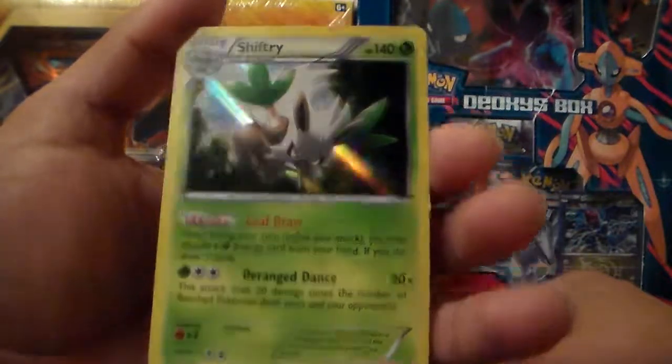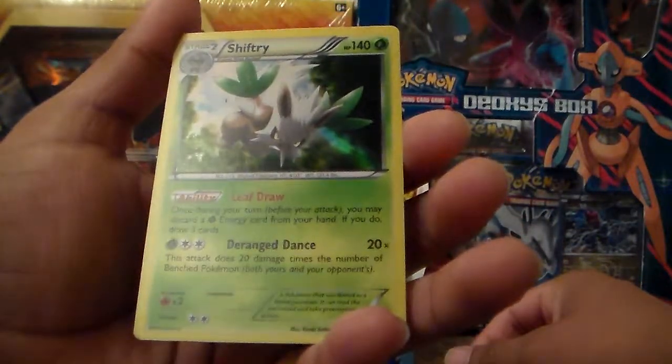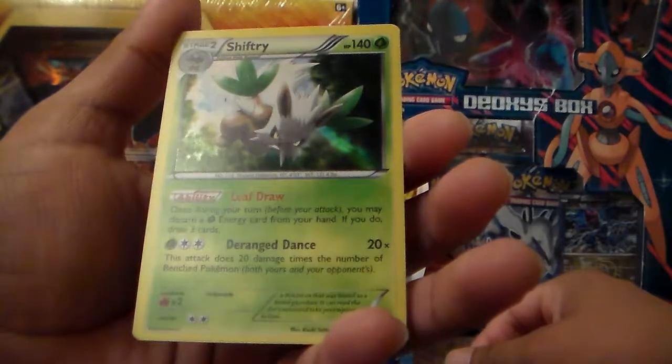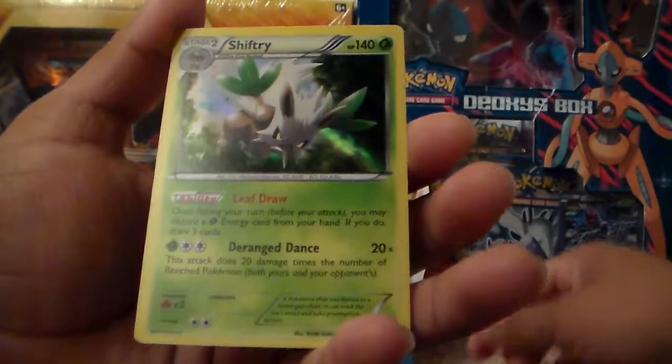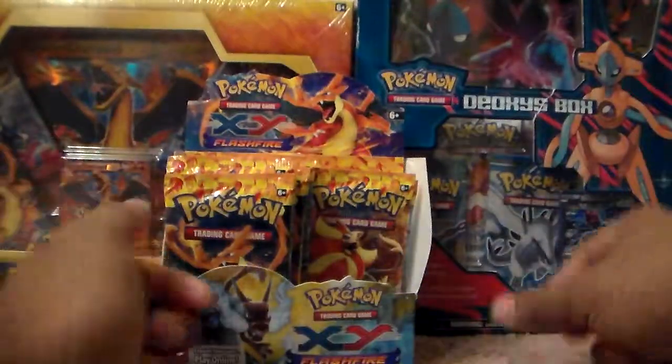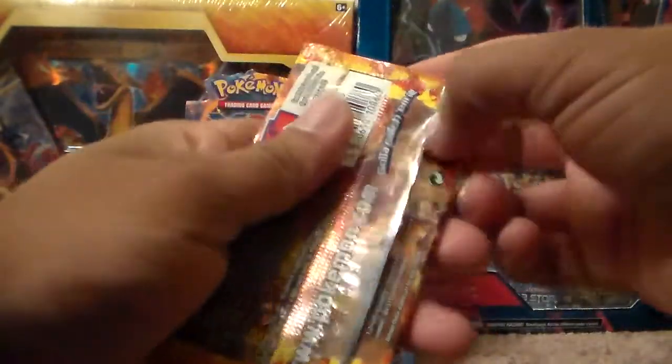Leastrow — wow, that's a pretty good Pokemon. 140 HP. Deranged Dance: 20 times the number of pinched Pokemon. That is 20 times. Wow, that's a good card. I would play it, although it might take a while to make him evolve all the way while on the bench.